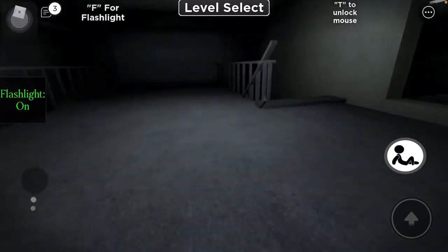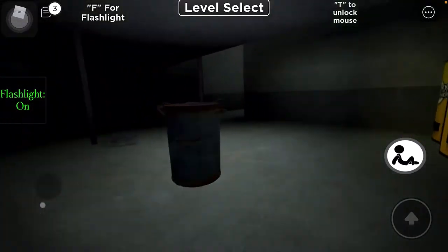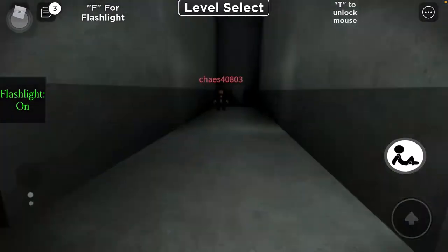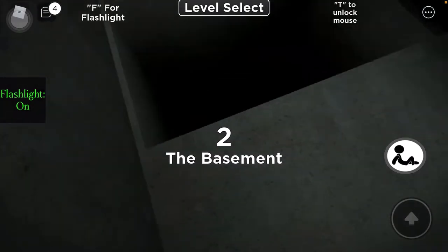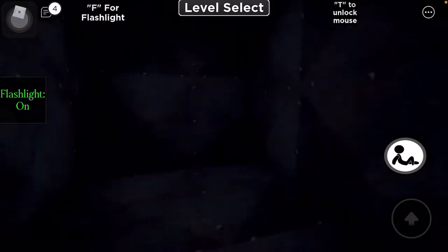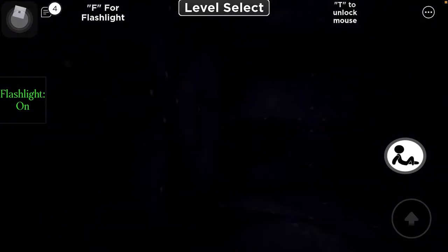This is level two. We go downstairs — ooh, it's dark. Let's just look around just in case. Oh my god, he scared me! Go down here to the basement. This is scary, it's so dark. I cannot see at all.